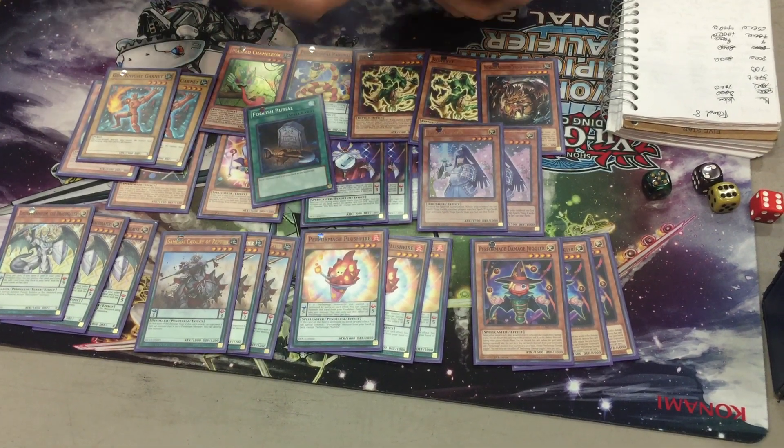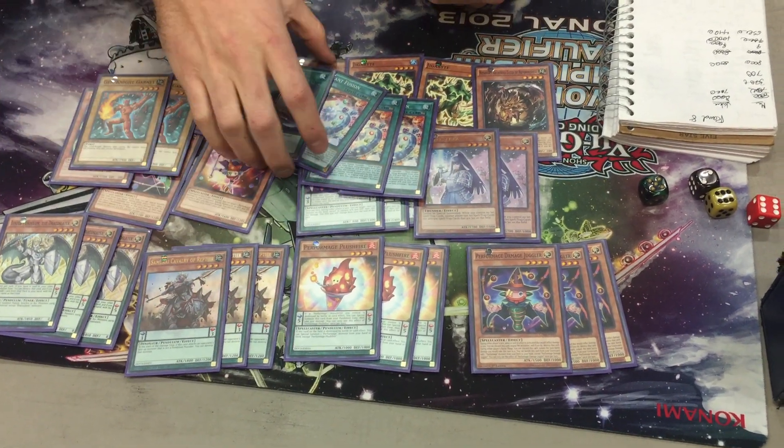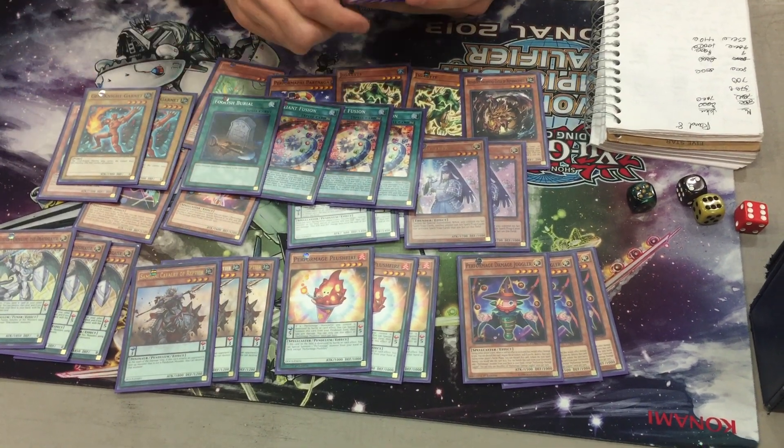Foolish Burial, and then Triple Brilliant Fusion. These are like the same card practically, except Brilliant Fusion is less consistent, and you get a double summon, which is nice too.